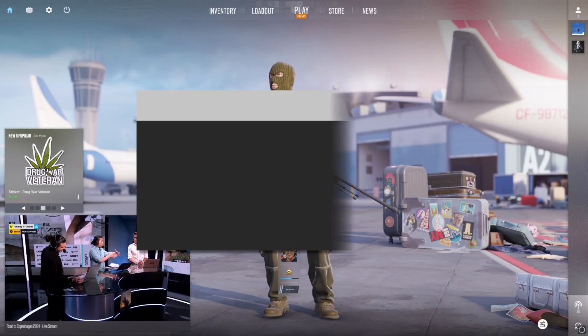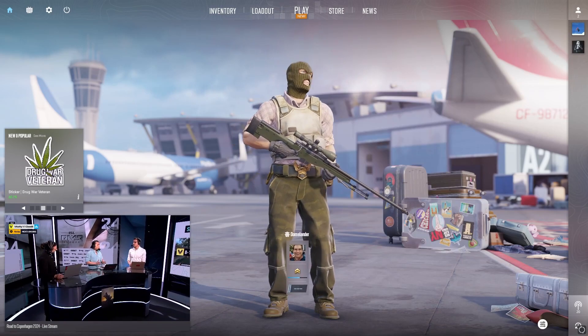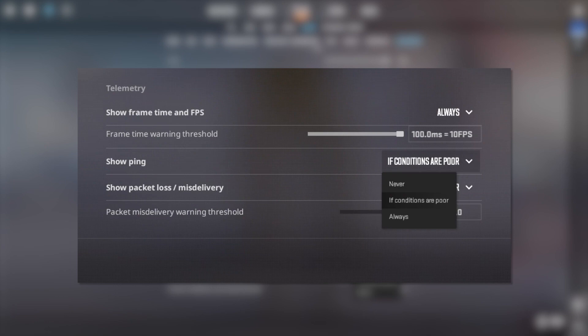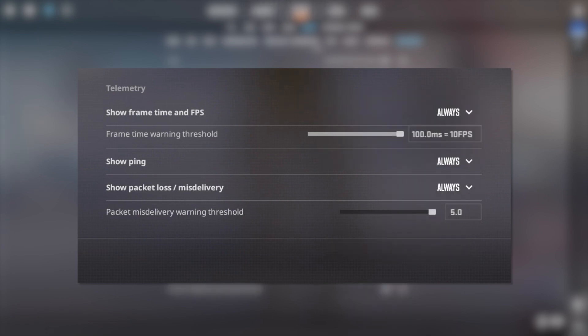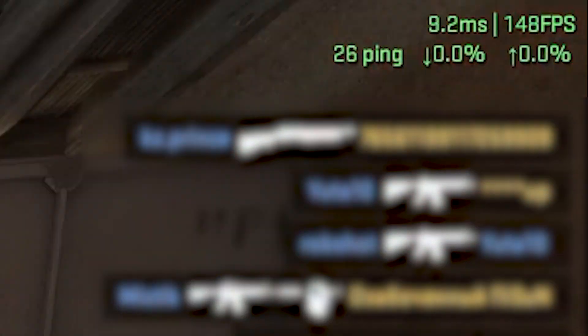Before we start setting up DumaOS, the first thing to do is turn on the telemetry settings in CS2. To do this, open the settings menu, then click on Game, and then Telemetry. We'd recommend setting Show Ping and Show Packet Loss to Always. Now these are enabled, you'll be able to see important network information whilst you're in game — including ping spikes or packet loss in real time. Once you've followed the steps in the rest of the video, you'll also be able to see your low and stable ping here once your connection has been optimized.